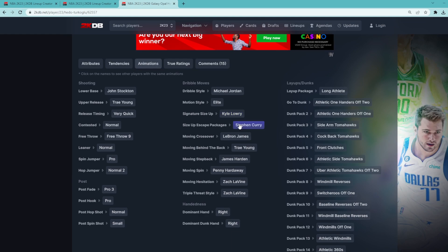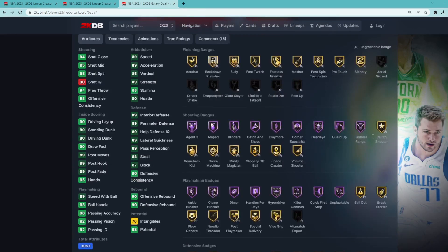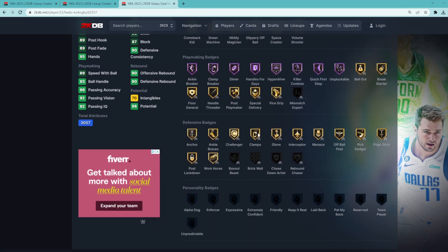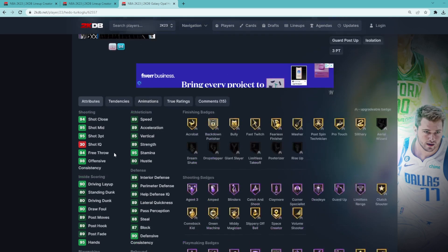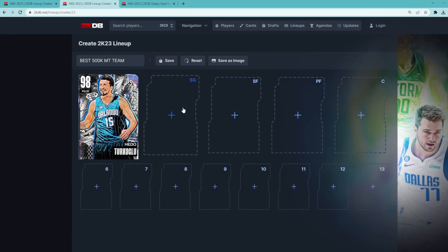He's got the Kyle Lowry size up, the Curry escape, which is going to be really easy to move with, and then he's got really good Hall of Fame shooting badges including Agent 3, Amped, Blinders, Catch and Shoot, Claymore, Corner Specialist, Deadeye, Guard Up, and Limitless Range. He's also got really good Hall of Fame playmaking badges including Unpluckable, Quick First Step, Killer Combos, Hyper Drive, Handles for Days, Clamp Breaker, Ankle Breaker, and Dimer. The only flaw badge-wise is he doesn't have any Hall of Fame defensive or finishing badges, but if you're looking for a good three-hunter with good size that can knock down threes, Hedo Turkoglu is going to be your perfect point guard.